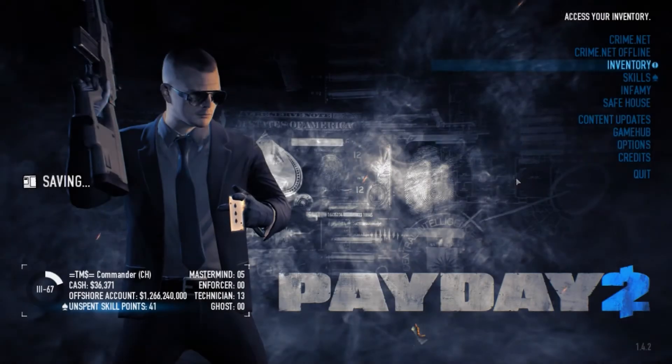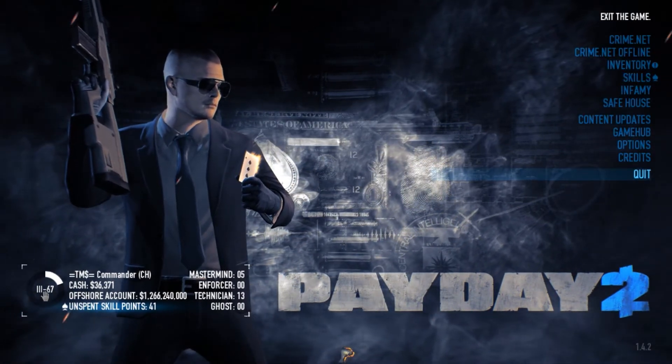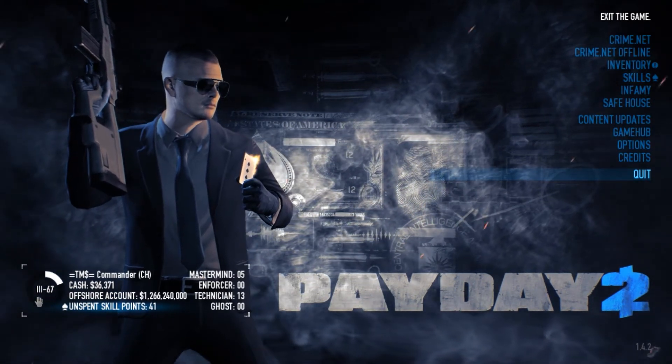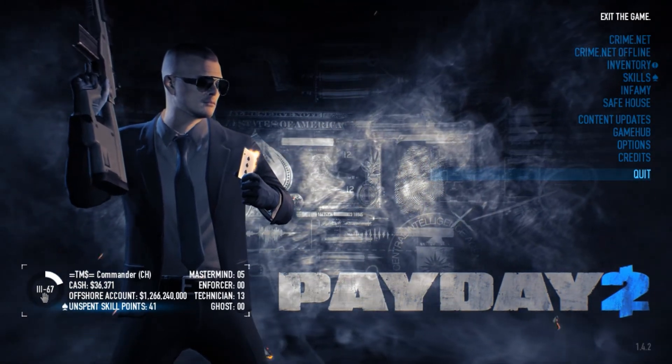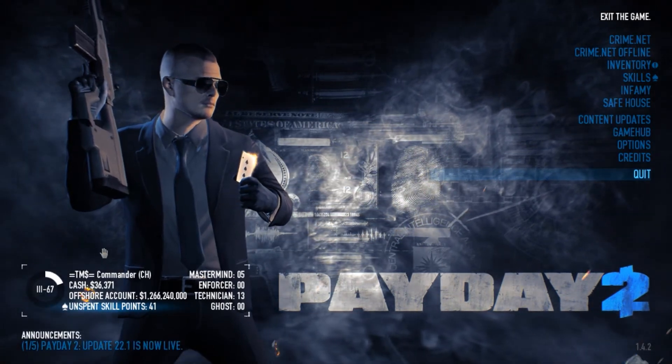Every time when you level up to one infamy level, you can see it displayed in front of your actual level in Roman numerals — level 1 will be an I, level 2 will be two I's, then three I's, then IV, then V, then VI, etc.